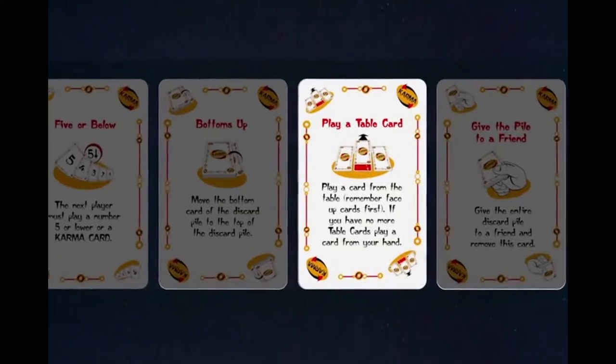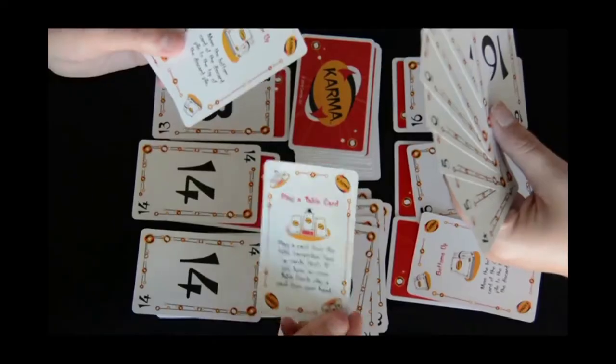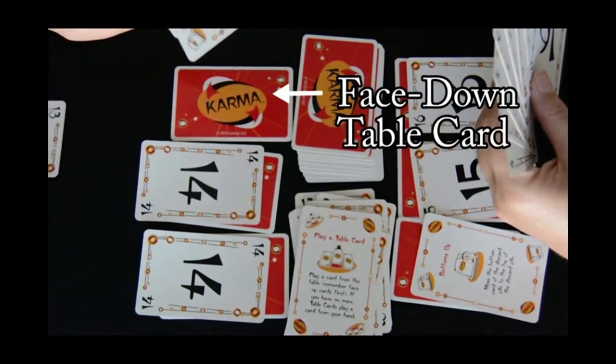This player just used the Play a Table Card Karma card. Using this card allows the player to play a table card early. However, you must play all of your face-up table cards first before you touch your face-down table cards.